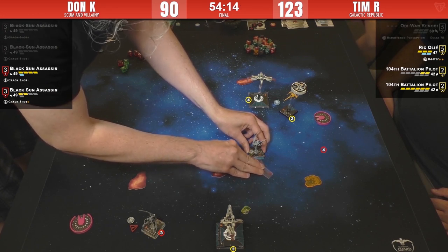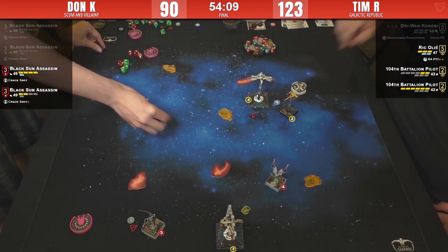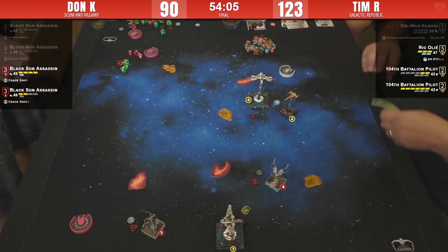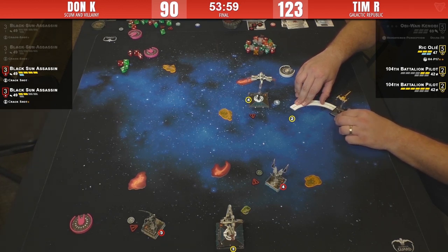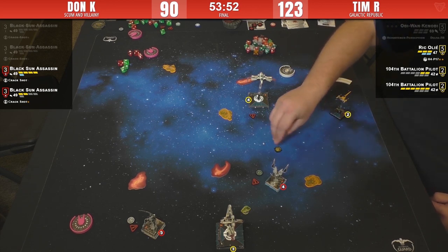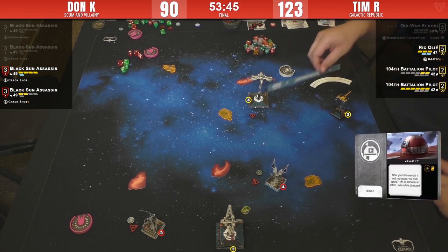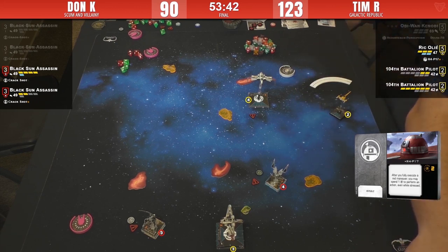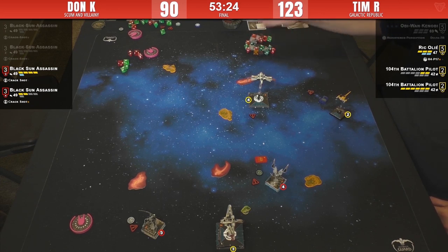Apostasis — that barrel roll actually managed to bring the arc outside of Don's arc for Star Viper Three. So it's actually a pretty good move; otherwise he'd be taking two shots right now. There's a talon-roll from Rick. The Star Viper did his other charge — wait, he hasn't spent it yet — he is spending it this time. The action is going to be a target lock on Star Viper Number Four, who is in bad shape.